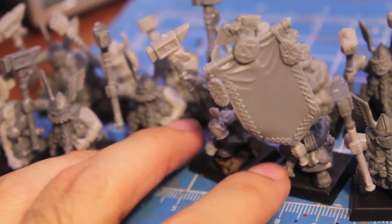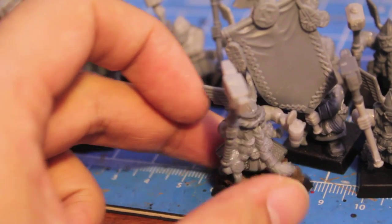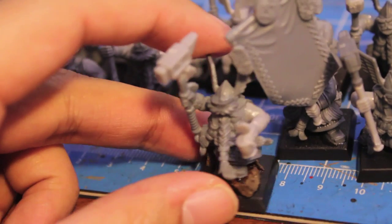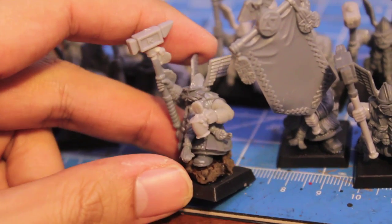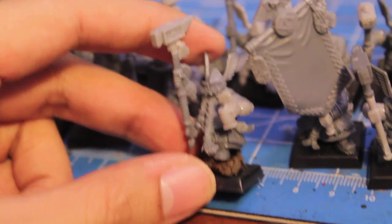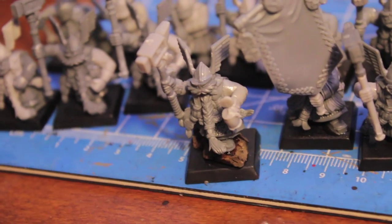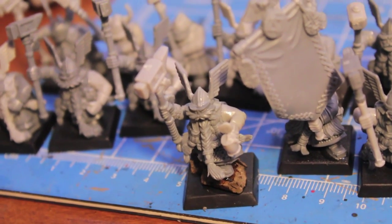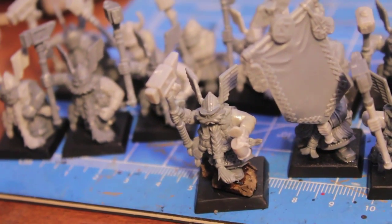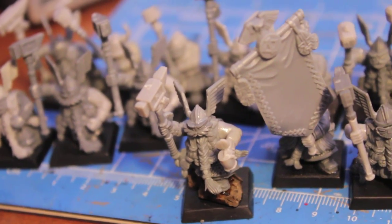For the champion I decided not to use the guy I had at the end of the first video and to use this guy instead. He is actually holding a mug of Bugman's Ale to signify that he's a champion, and he's also standing on this little piece of cork. He's gonna have a quaff of some delicious amber ale before putting the heat on.